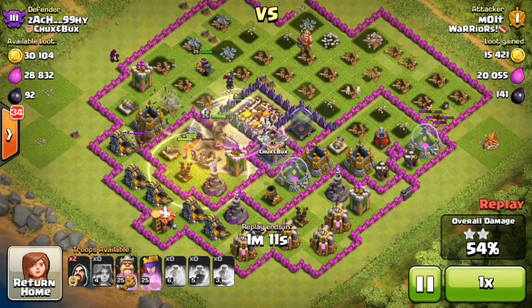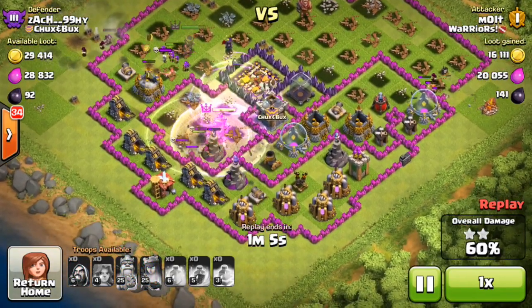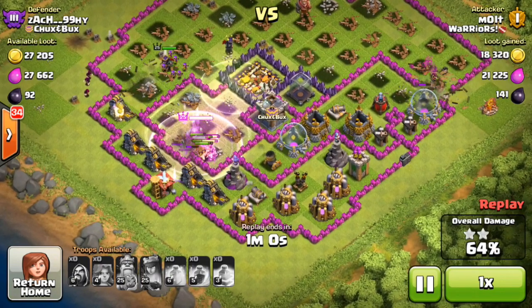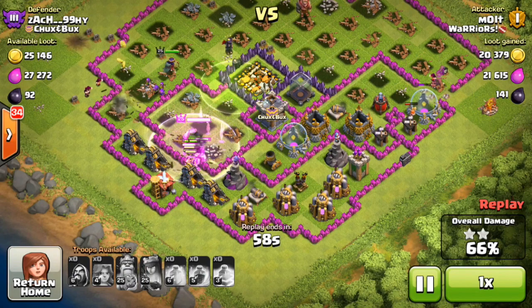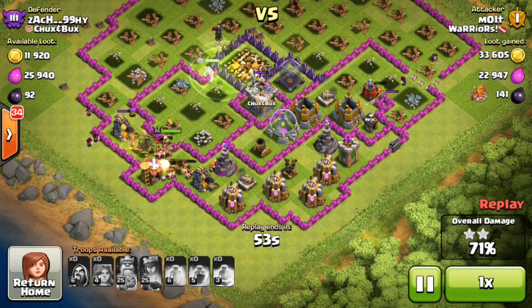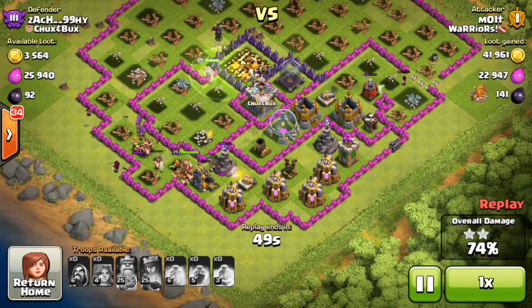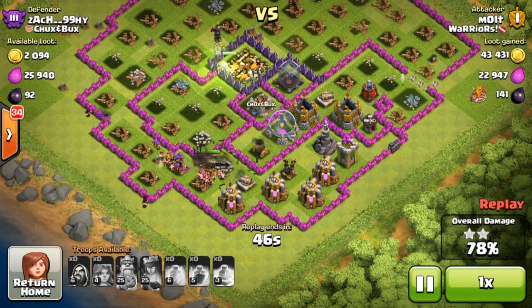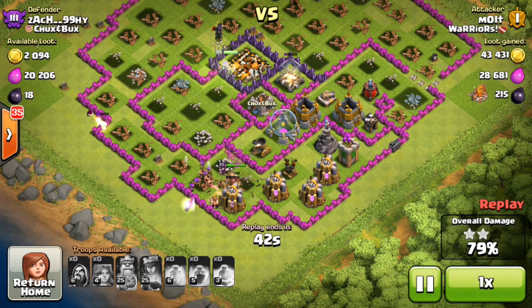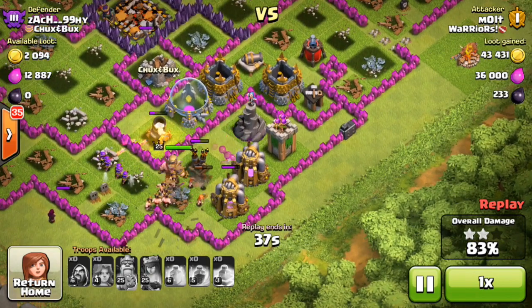We drop a heal spell for the king and a couple of these valkyries. They take out those skeleton traps. We've got some wizards working their way around the outside, a couple valkyries up top on the right, and then all these barbarians and the king working their way through. Now the favorite part — the queen just took out the dark elixir storage and she's about to do what? Shoot a wall. Good job guys, y'all called that one.